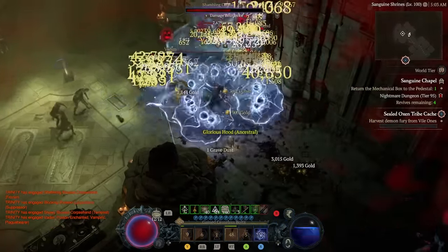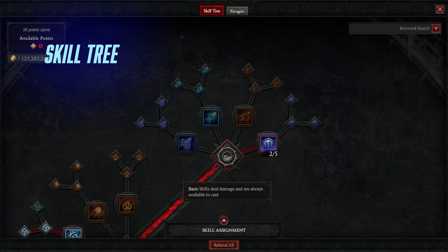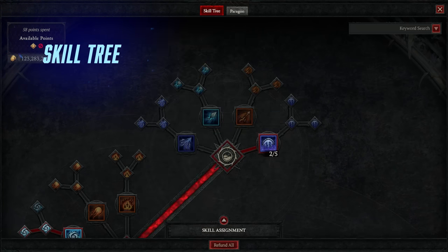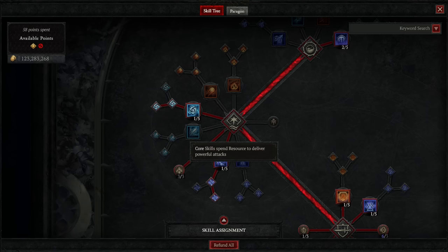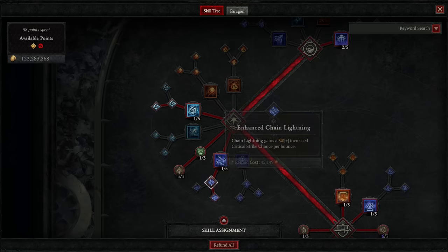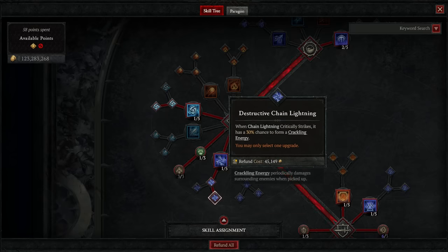Starting at the top of the skill tree with basic skills, we're putting two points into Arc Flash — technically you can put two points anywhere, we're not using any basic skill, we just need those two points to open up our core skills. In core skills, we have one point in Frozen Orb and move over to Destruction Frozen Orb. We also have one into Devastation, three into Elemental Dominance, one in Chain Lightning, and move down to Destructive Chain Lightning.